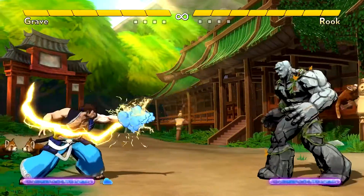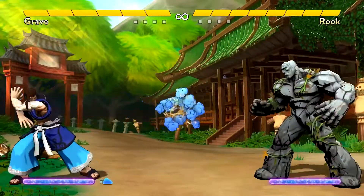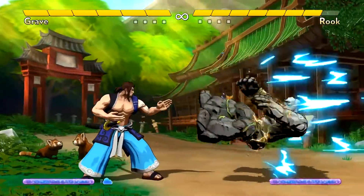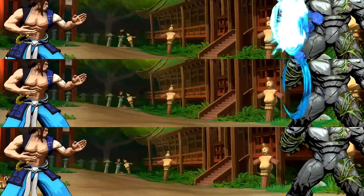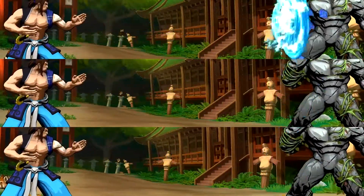To mix things up, Grave can hold down the B button to create a bigger, but shorter range, lightning cloud. This really messes with the opponent's ability to jump over projectiles, and they'll often end up landing in the big cloud. Grave can also control the speed of his normal-sized lightning clouds by holding back, neutral, or forward while pressing B to get slow, medium, or fast versions.